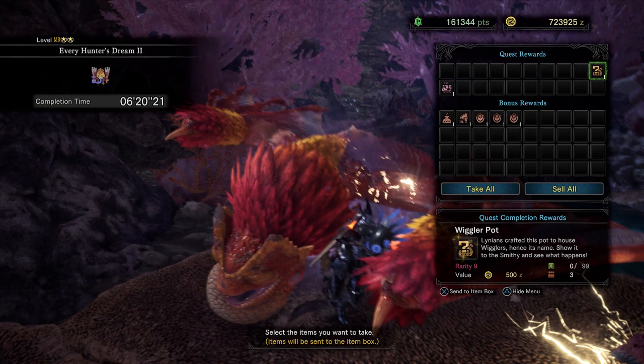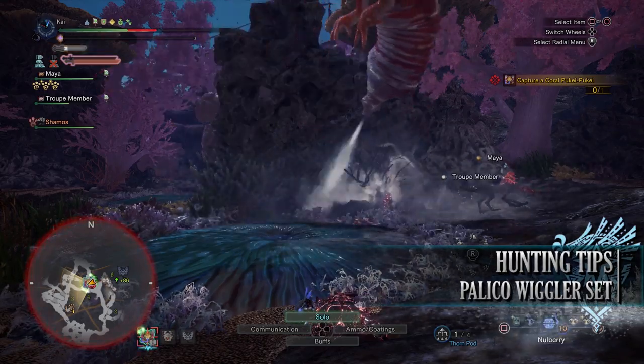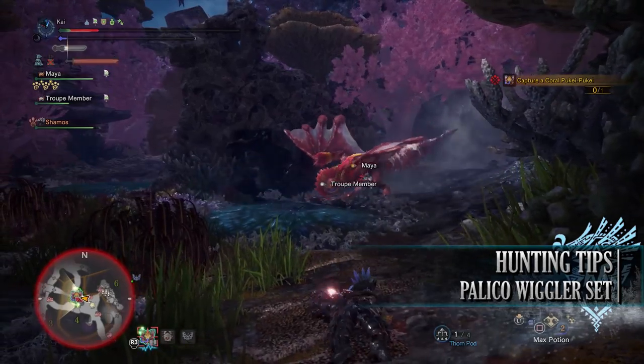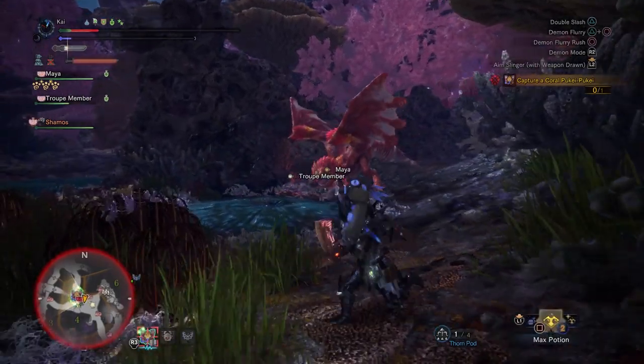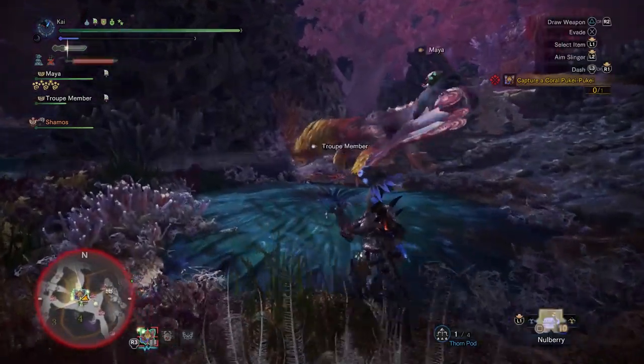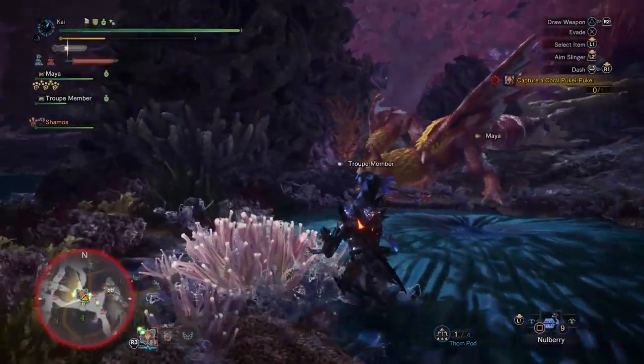It'll take 3 pots in total but I was lucky enough to get them all in one run. When taking on Coral Puke Puke, remember that he can still hit hard, especially when he has eaten enough berries and the power of his hose pipe is at full strength. So bringing water-resistant gear, nullberries to remove water blight, or even the waterproof mantle is advisable.